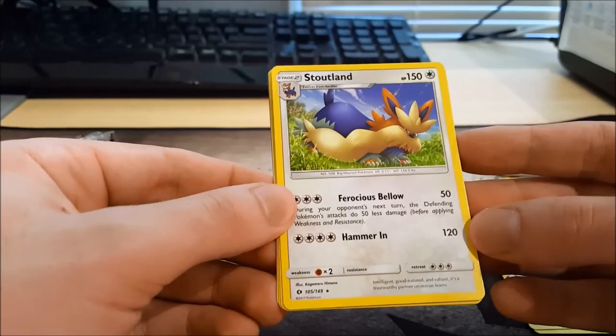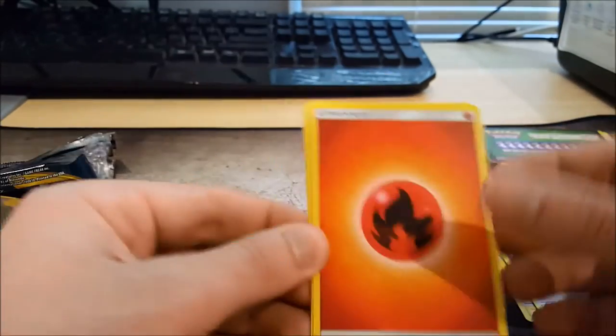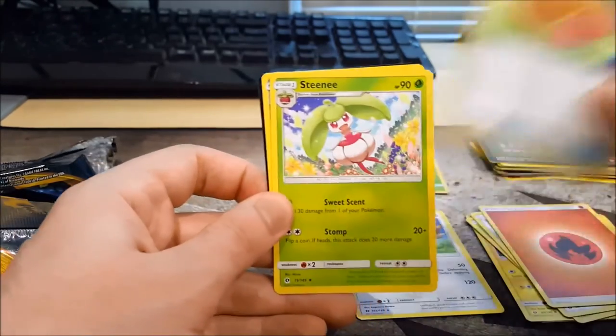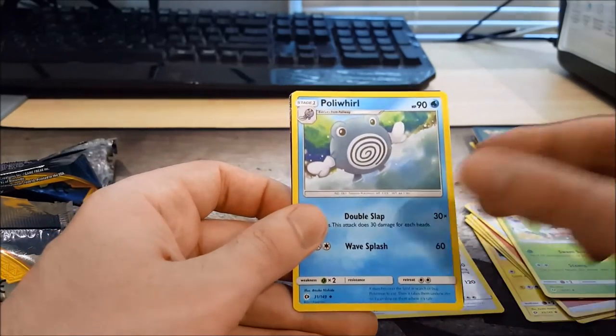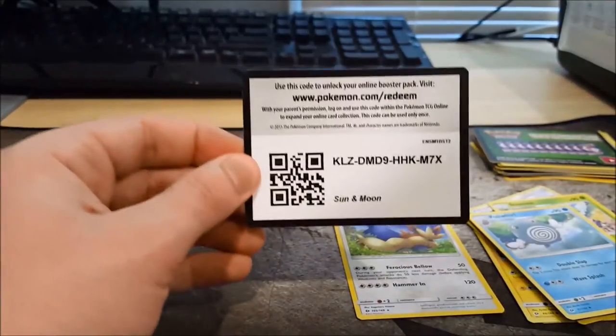Stoutland — that's awesome. Here's my rare I believe. Energy. Bellossom. Steenee. Poliwhirl — nice card. And the last code for today will be this one on screen here.